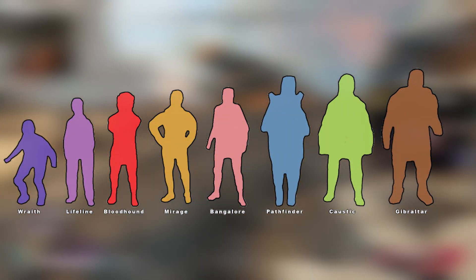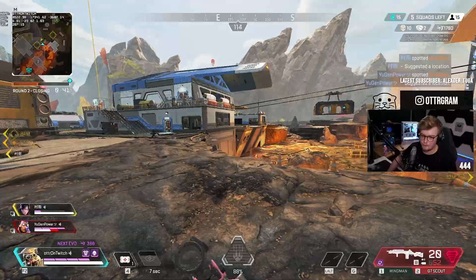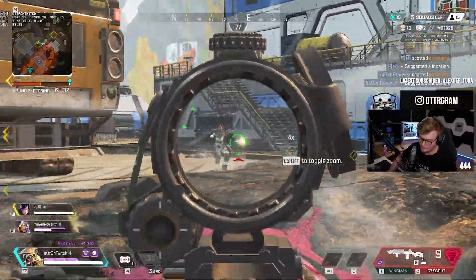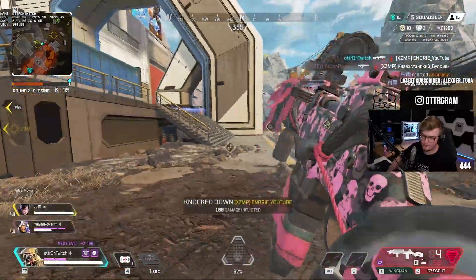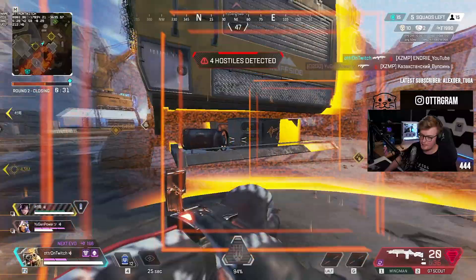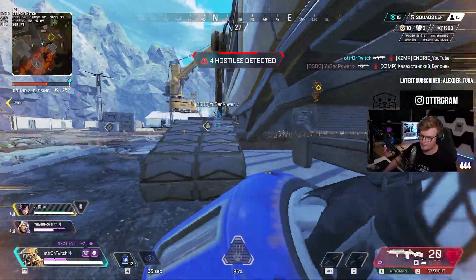In teamplay and positioning, Bloodhound has a very large and easy-to-hit frame. This, in combination with their value from the backline, means that this support legend wants to play as far back as possible, while still remaining attached to their team. Well-timed and well-placed scans can win you a fight without you ever firing a shot.